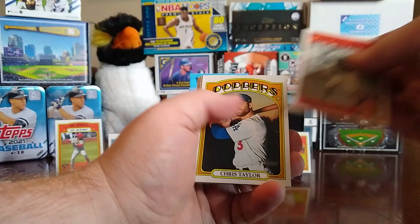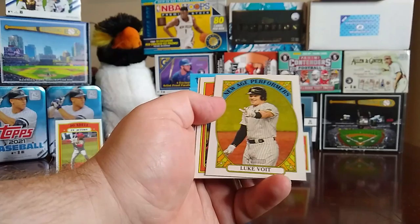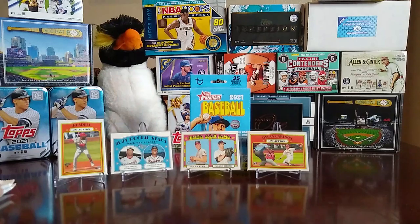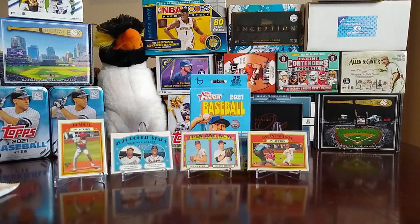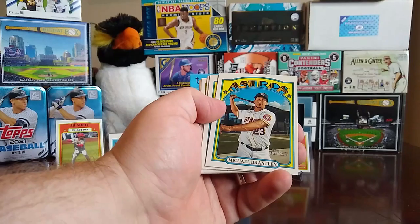Three packs left. We have the Most Valuable Player Award card, Charlie Morton, Austin Riley, boyhood photos of the stars — Chris Taylor, Dylan Moore. We have a 2020 World Series Mookie Betts, new age performers of Luke Voit, Mookie Betts in action, and a Miguel Cabrera.